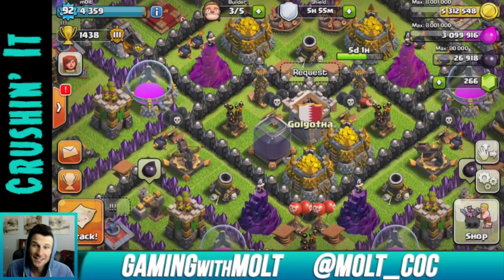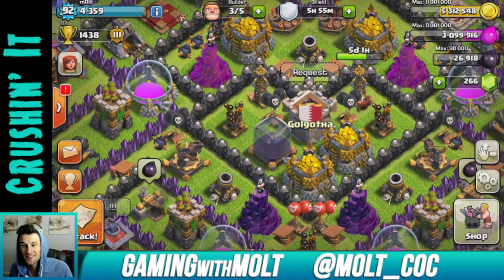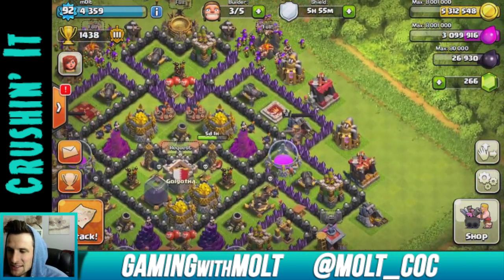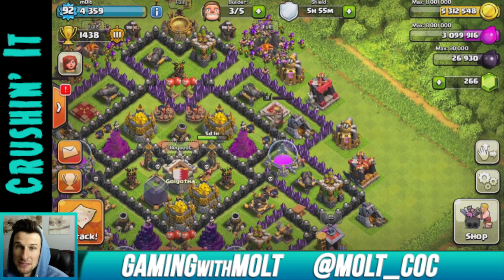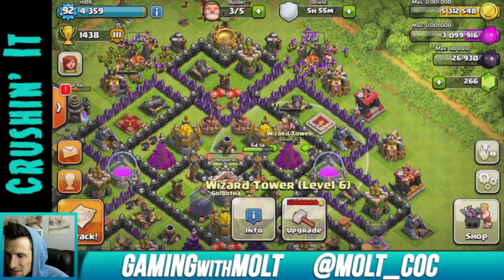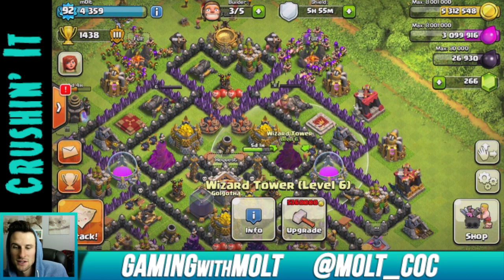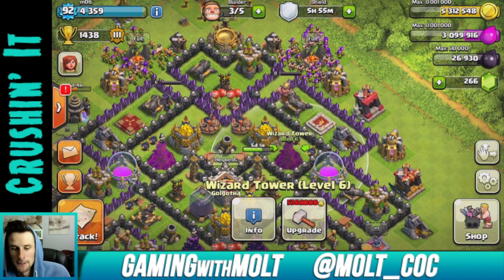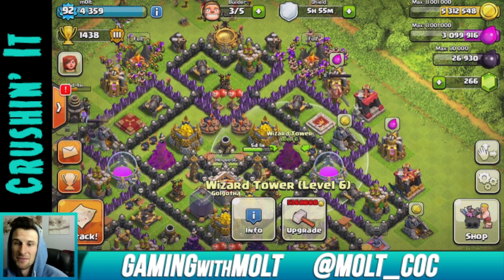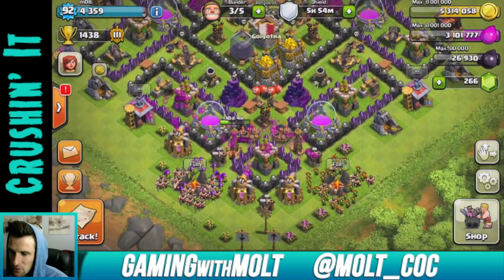Welcome back guys, it's me. It's early in the morning and we have another episode of Max Out. The frustrating thing about Max Out right now is that as I'm maxing stuff out it's very expensive and I can't do too many things in one video. To max out these wizard towers it's five million three hundred thousand, so if I wanted to max out a wizard tower and a tesla with eight million gold I'd get raided all the time.